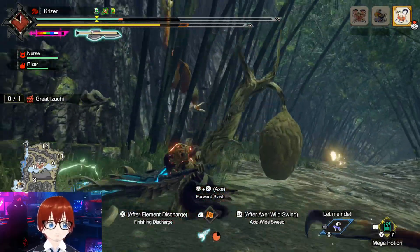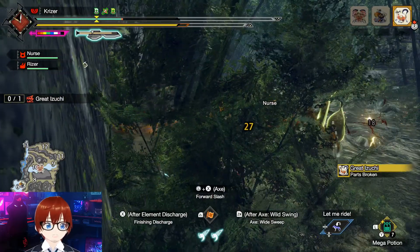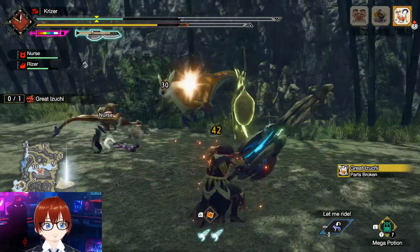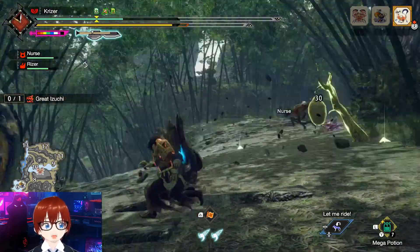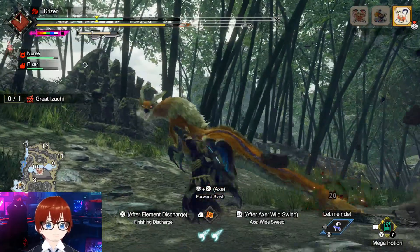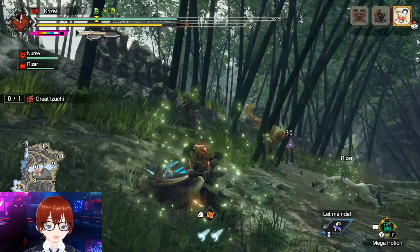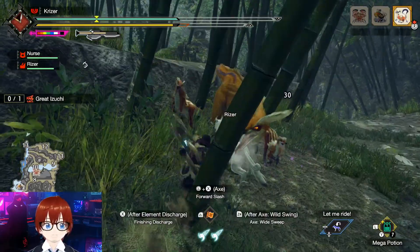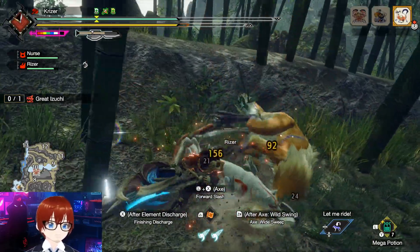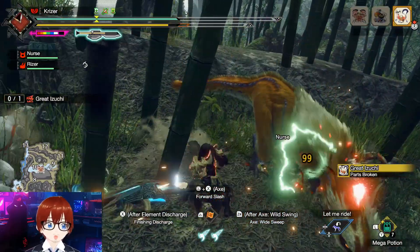My problem with this axe is that it sits lower, so you have to be very aware of your positioning at all times. Remember to sheathe your weapon when needed. I'm going to dodge out here so you can actually see the monster — I don't have a good position right now. Some people might use focus on this build, but it's not really necessary because you do so many hits that you build your gauge naturally. Maybe five hits and you're there.